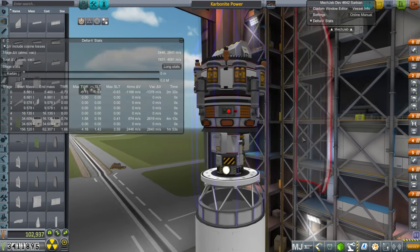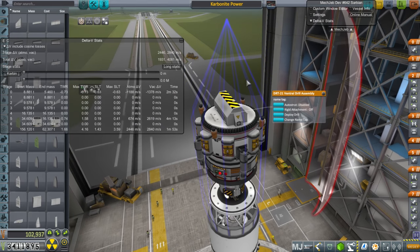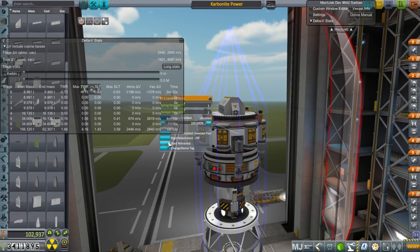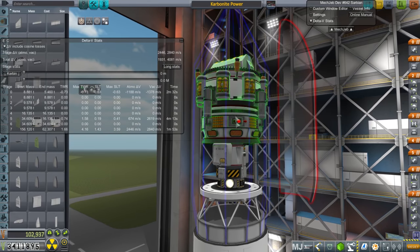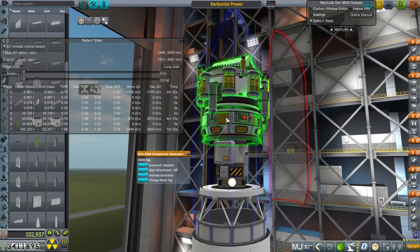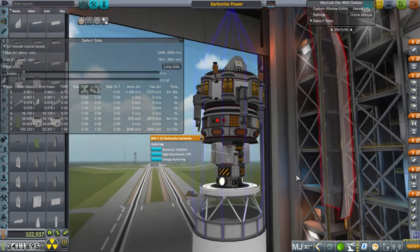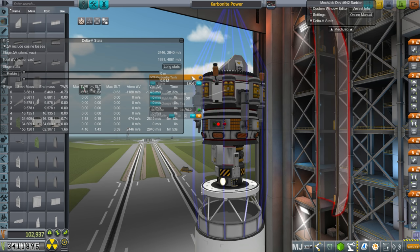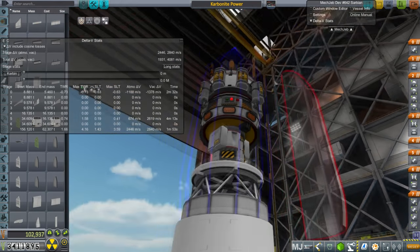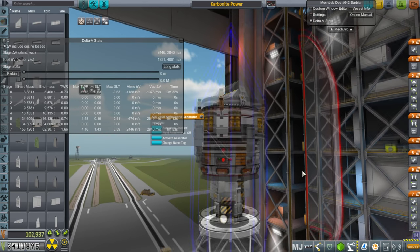This is my solution to the power situation. It's currently upside down because the ventral drilling assembly doesn't have a node at the bottom. This is the carbonite drill lander, with a carboelectric generator producing 500 units of power per second, and a carbonite converter to convert it to LFO if necessary. There are carbonite tanks on the side with total capacity of 400 units. I've also added two fuel cells and solar panels as backup, though we really need the carboelectric generator.